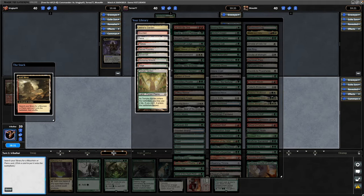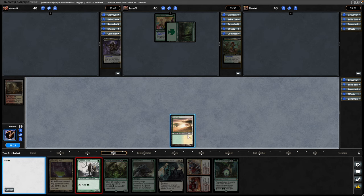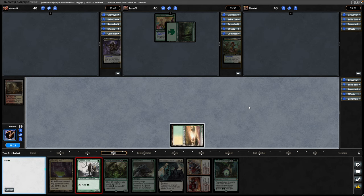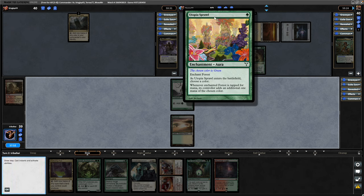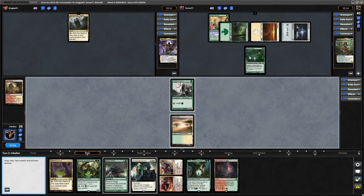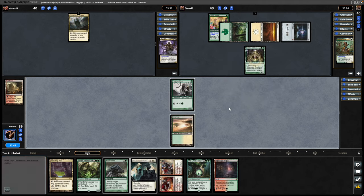We'll have to go for an untapped land here, make that green and white into the Fyndhorn Elves so that we can tap that down for green mana next turn. A turn one Sol Ring from our opponent — this is Terax by the way, patron of the channel — Utopia Sprawl on there and into a cantrip, Idle and a Blossom. Couldn't ask for a much better start than that really.